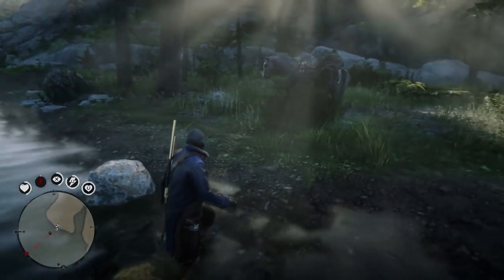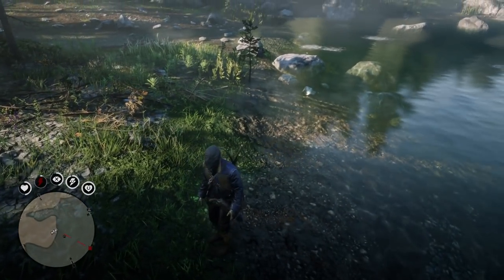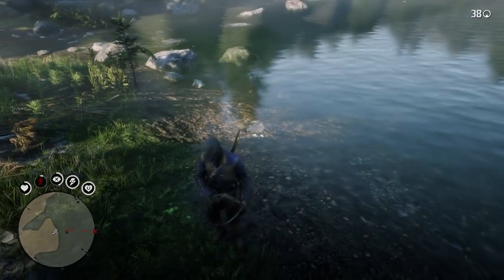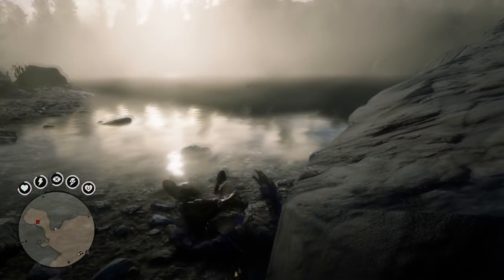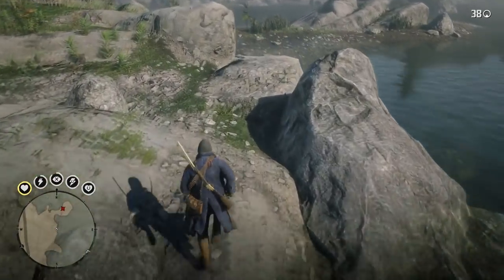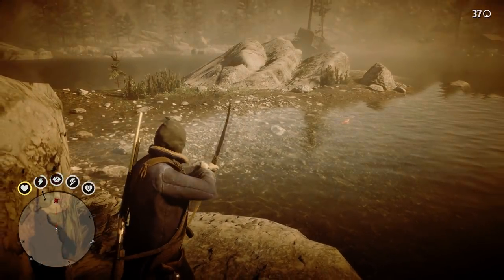For challenge 8, you need to catch three small fish without using a fishing rod. All you have to do is hang out near the water and when some small fish come close to the shore, kill them with your bow. I went to Okreig's Run to complete this challenge, but you can complete it at any body of water that has fish in it. Just walk around the pond until you see tiny fish, take out your bow, activate Deadeye, and fire away. Do this three times to clear challenge eight.